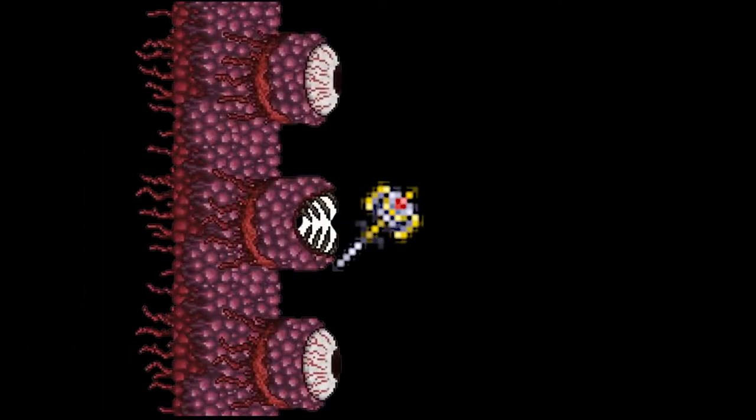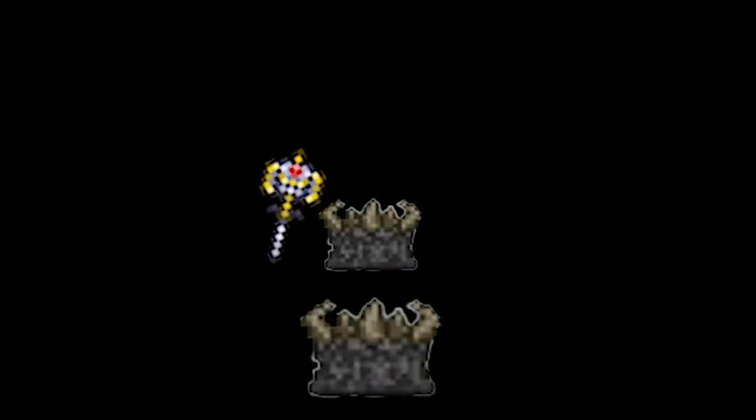I forgot to hit record, but what happened on day 30 was I used the hammer I got from the Wall of Flesh fight to break the demon altars in the corruption, because once broken, the demon altars spawned 3 new ores. There are 6 ores total, but the world randomly chooses 3 for you. I got Cobalt, Aurichalcum, and Titanium.